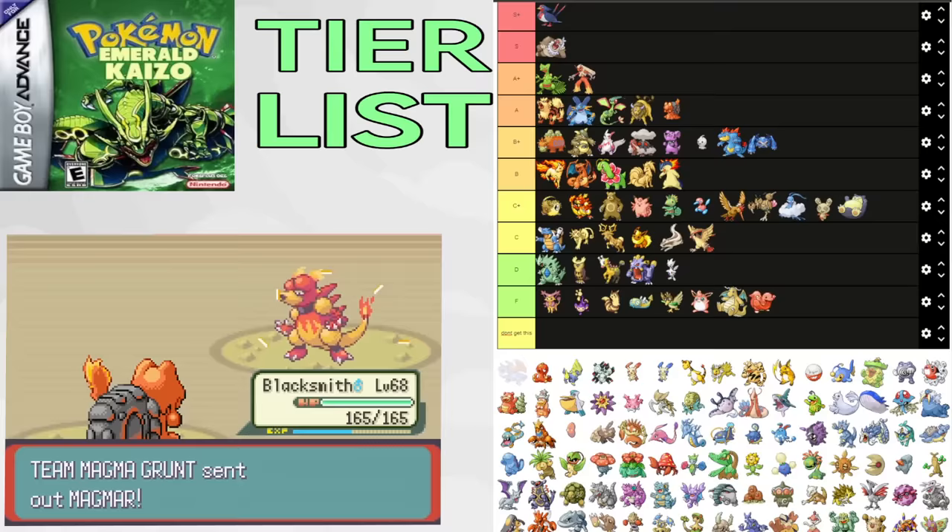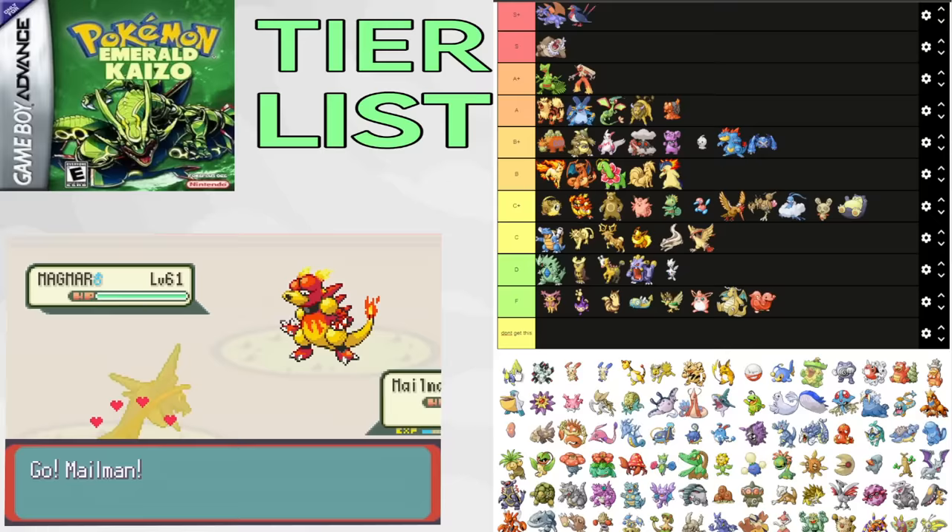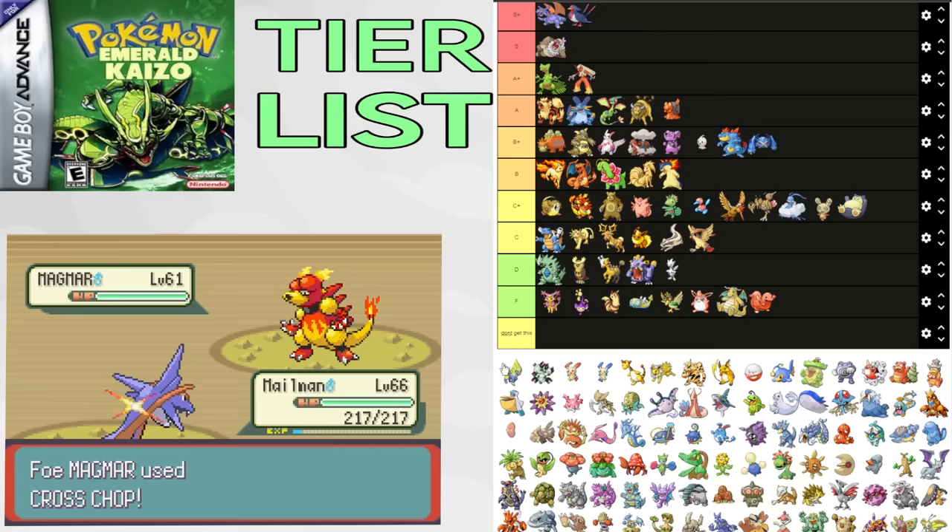Time for some electric types. Starting with Manectric — it's the only one that gets Intimidate, making it pretty unique. It's also fast and has pretty good offensive stats. It also gets Fire and Dark coverage, and you get it by Watson. It also gets a fast hard-hitting Shockwave for Bright Powder users. All around, it's a very solid electric type and decent for Tabitha, Winona, and just filling an electric type role. Putting it in B tier.